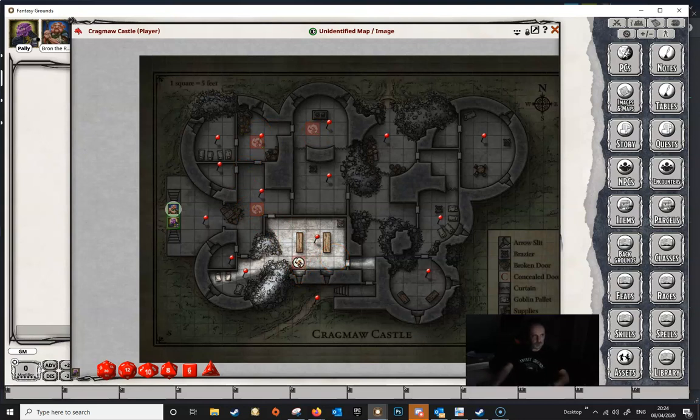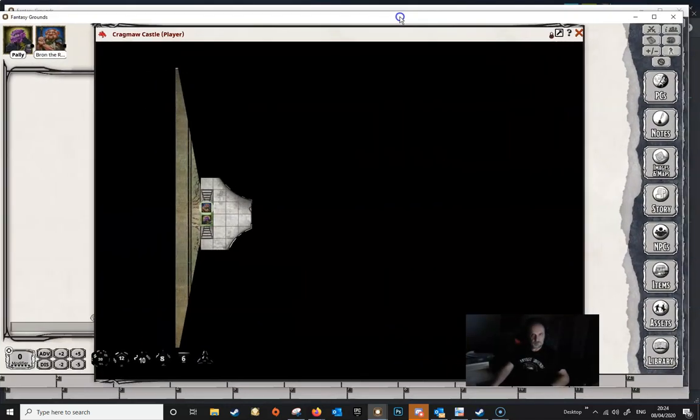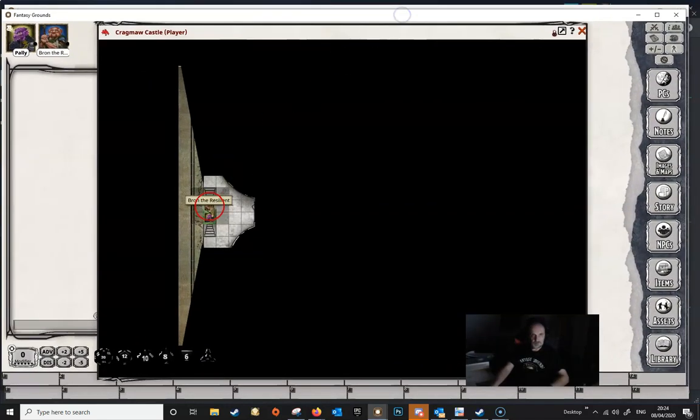And this applies to the players as well. If we go to our player screen and click on each of these two player characters, you can see that the Line of Sight is changing slightly as we click between them. And that's because their Line of Sight is different.